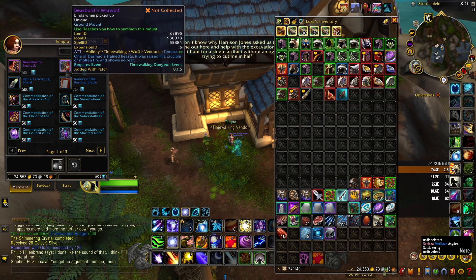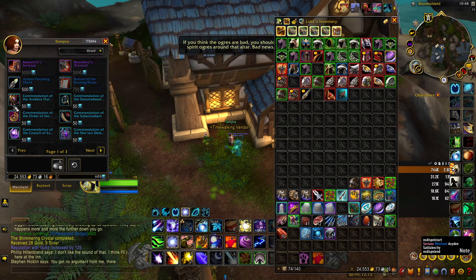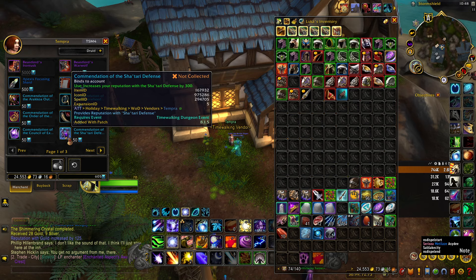Here you can see in the Warlords vendor you can get two mounts, and in the other expansion vendors you can also get a lot of mounts. You can also buy rep tokens that get you to Exalted, and once you get to Exalted, you will be able to buy mounts from those factions as well. For example, the Shado-Pan Defense gives an elephant mount that you can buy.